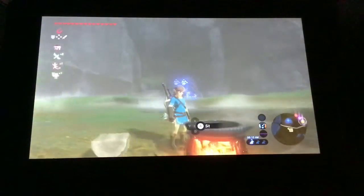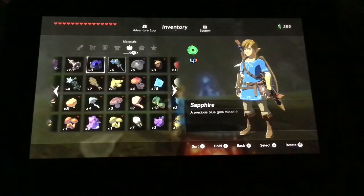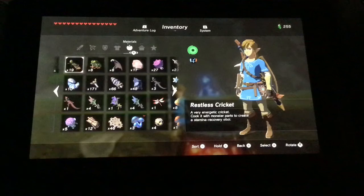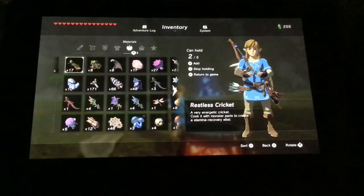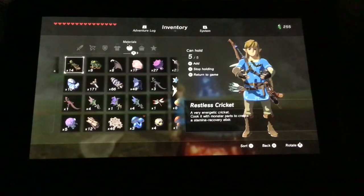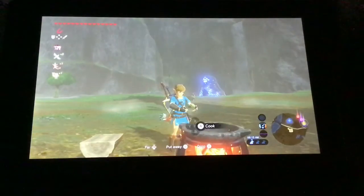For the third one, I would say, is probably a stamina elixir. The easiest way to get stamina elixirs is just by getting tireless frogs or crickets. Crickets are the most common — you can just find them by chopping up grass. Let me empty up some of my stuff here so I can show you.